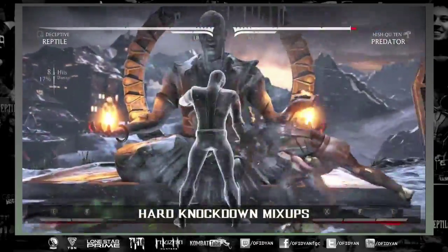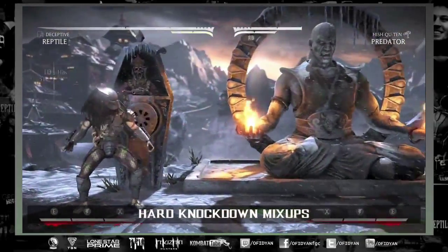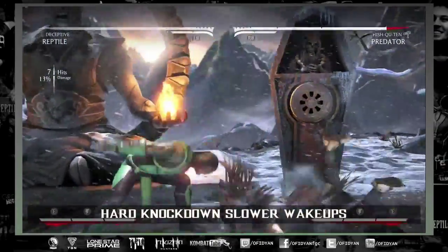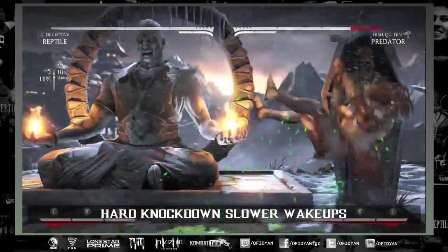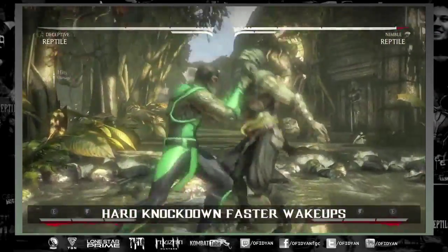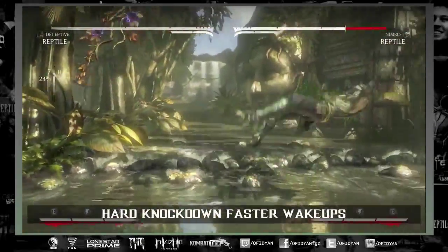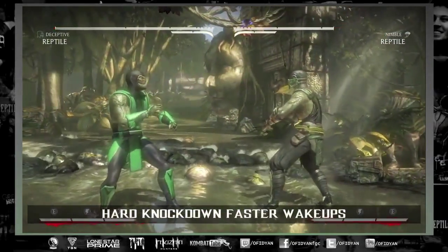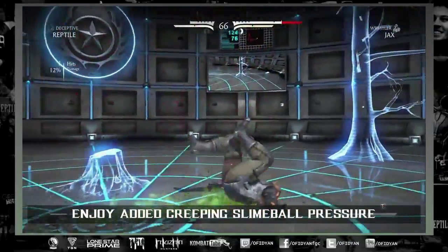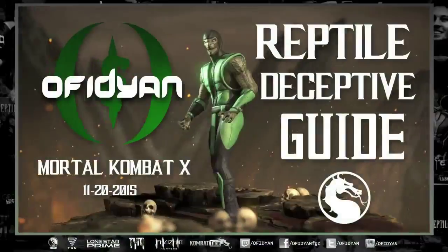On to the hard knockdown mix-ups: one of the best things about Deceptive is when you do a hard knockdown and go for your mix-up options. You can do forward three or back three into invisibility as a low option on the hard knockdown mix-up, and it will beat characters with slower wake-ups. Predator, for example — if you dash over and go for the low option, you have armor when you go invisible, so you stop his wake-up and can full combo punish. Characters with faster wake-ups like Reptile — you don't have time for forward three, but you can do invisibility right after dashing and still full combo his wake-up. If they don't wake up, you get to go back into pressure, and pressure is so great especially with creeping slimeball on the screen.